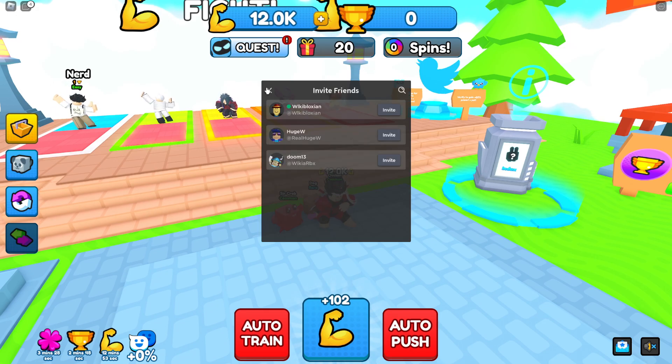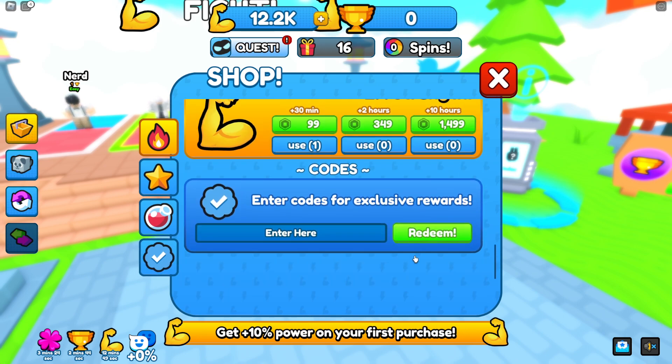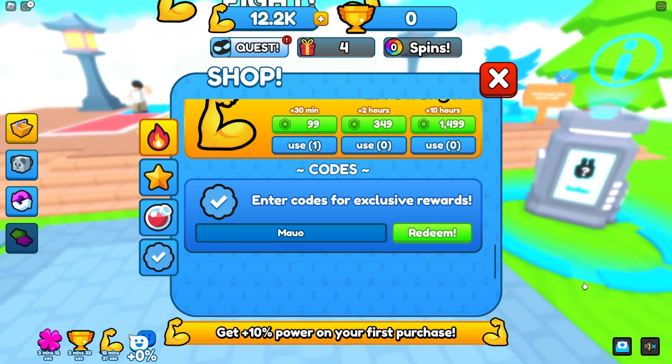Where can we redeem codes? You can redeem codes at the shop — go to your shop, scroll all the way down, and there you go, you have codes. If you guys are interested in getting free Robux, like this video right now, subscribe to the channel, and comment our names because I'll be choosing random winners. I'll be sending you Robux through Please Donate offline donations.